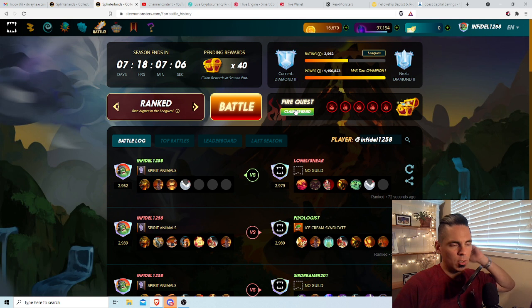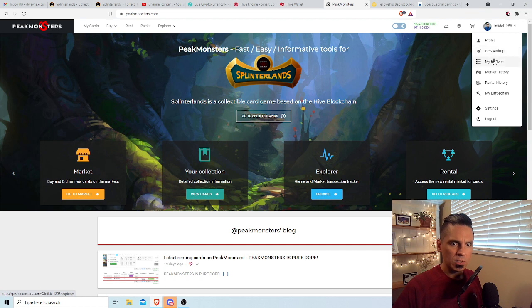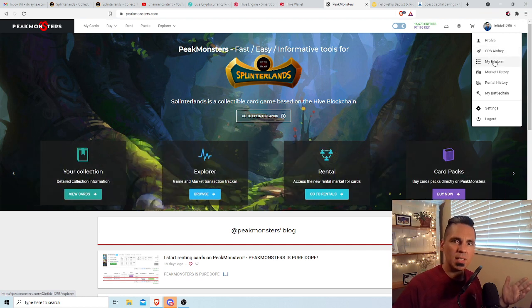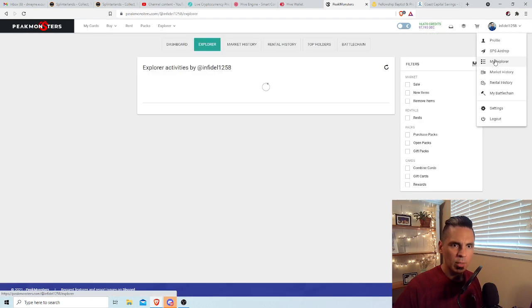Unfortunately I already claimed this. I tried to do a little separate video on my daily quest, because every day I wanted to share my daily quest rewards so you guys can have a one-minute digestible video showing what sort of rewards you can get with this game. They'll be in my shorts section. Unfortunately, Splinter Lens just wouldn't show those loot chests, and then it says you already opened them so you can't do the big reveal.